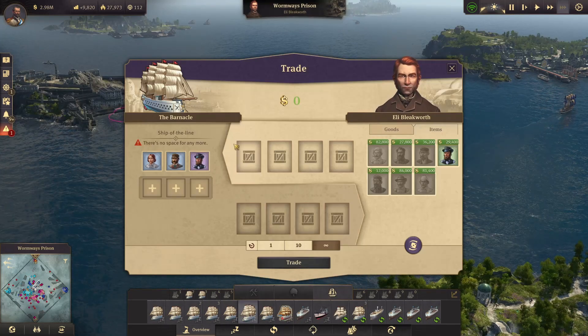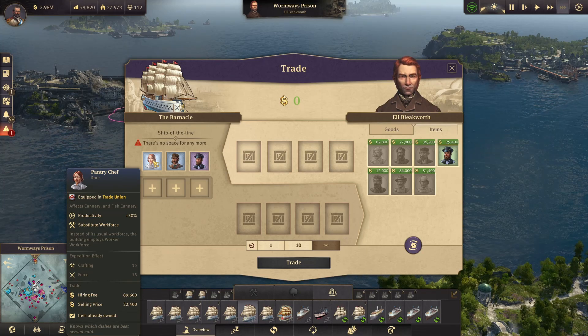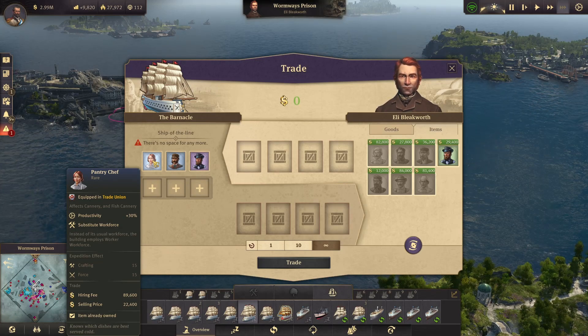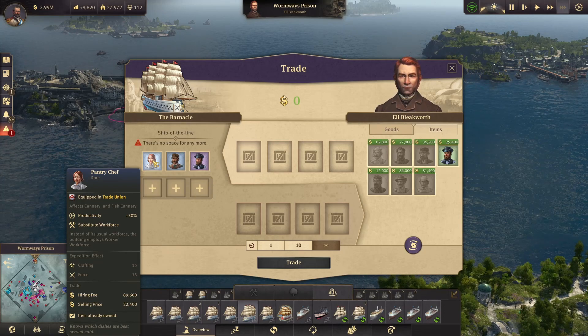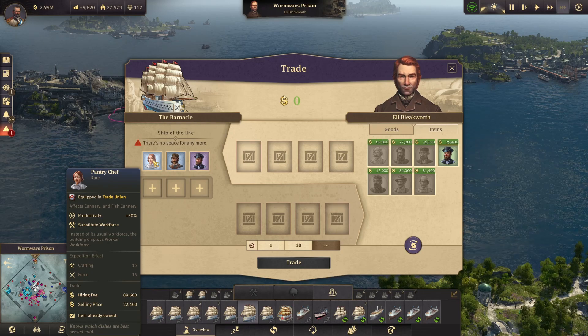Every few minutes I went to Ellie and I found some amazing items. This first one — the pantry chef — is great for the cannery, but look, it's also for the fish cannery. So from the discussion we just had, this is going to make it even better, because instead of using artisans this is now going to use worker workforce. In that case it's clear I need to make the fish cannery.